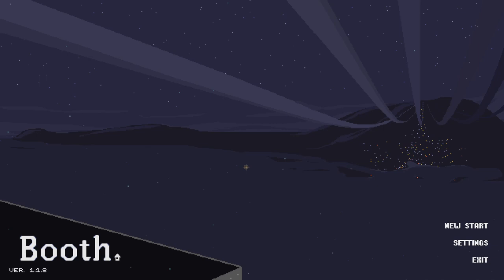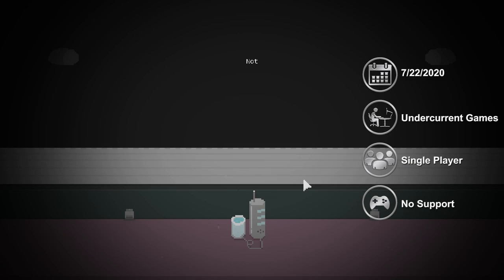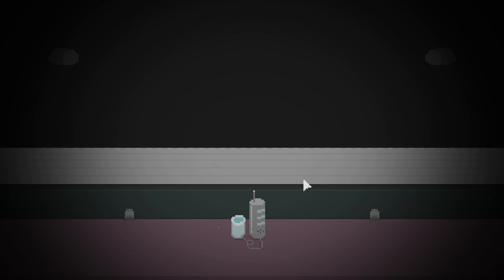One of this month's Humble Originals is Booth, a sort of narrative puzzle simulation game developed by Undercurrent Games. Booth takes place in a dystopian future society where the worldwide food supply has been threatened, and every major country's borders have been shut down. The player takes control of a newly appointed food inspector, whose job it is to make sure food supplies coming into the country aren't counterfeit, dangerous, or suspicious in any way.